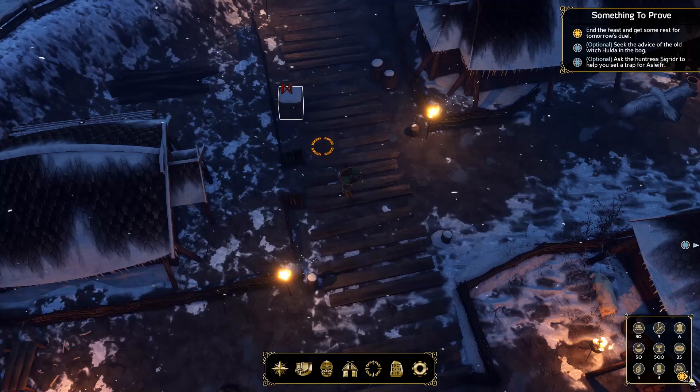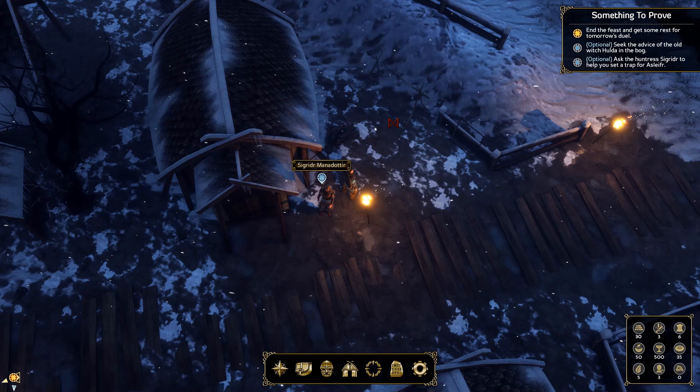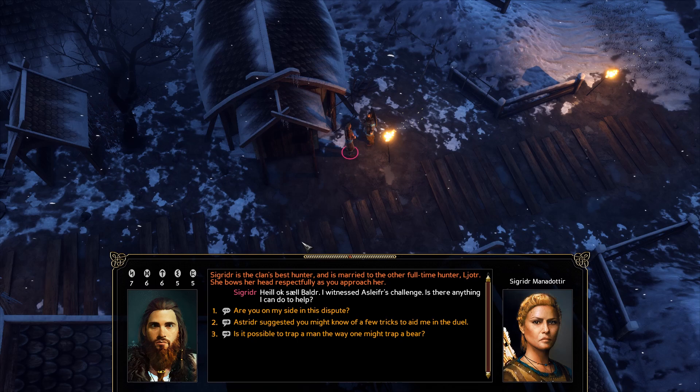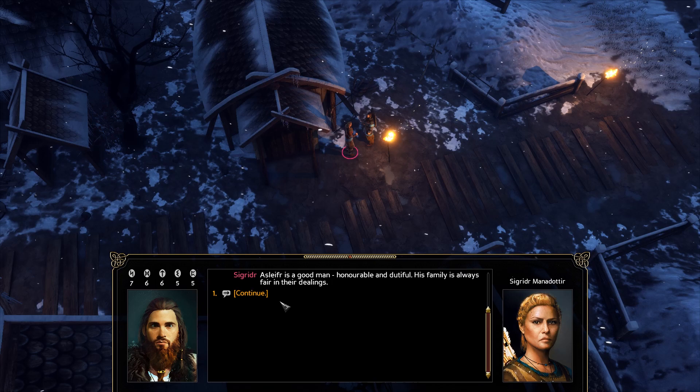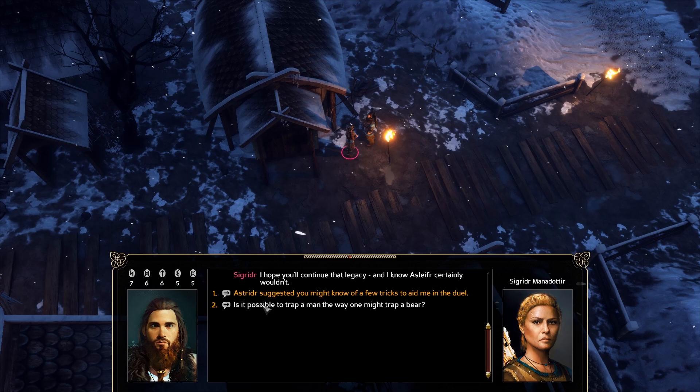I wasn't able to find much more preparation, which is really unfortunate — at least I have armor. Going to the hunter next: she's the clan's best hunter, married to the other full-time hunter Lothier. She bows her head respectfully. 'I witnessed Asilfir's challenge — is there anything I can do to help?' 'Are you on my side in this dispute?' 'Asilfir is a good man, honorable and dutiful — his family is always fair in their dealings. But your father was laid back in his role, and I admired that — he respected us and put great trust in us all. I hope you'll continue that legacy.'